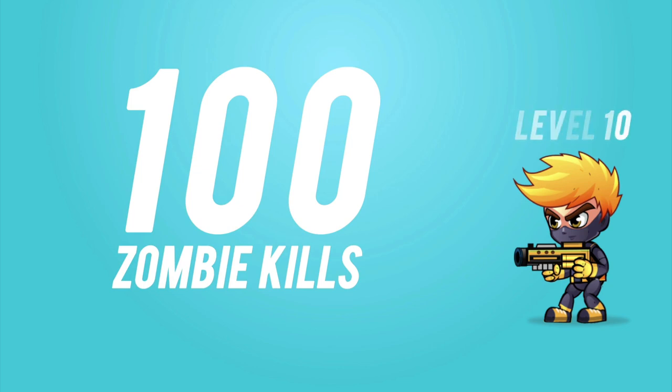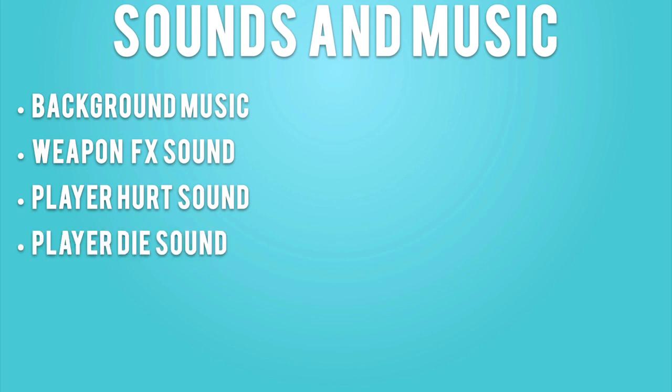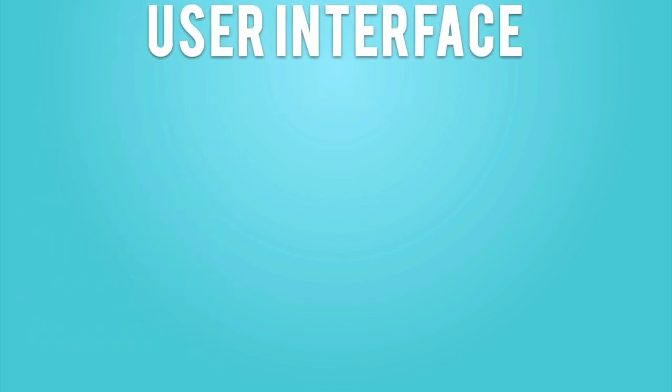We will also have a countdown timer. For example, in level 20 we need to defend the city for two minutes. When the timer hits zero the level is over, and if we are still alive we win. For sound and music effects we need: background music, weapon effects sound, player hurt sound, player die sound, enemy hurt sound, enemy die sound, and click sounds for our menus.